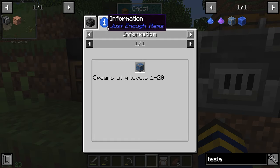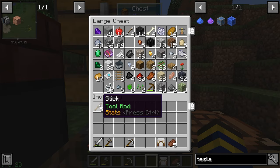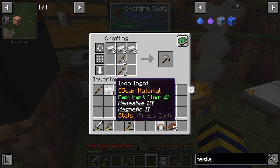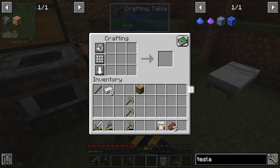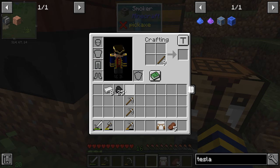Teslatite spawns at Y levels 1 to 20, so we're going to have to go down and mine for it. We'll also need more copper - this has been a very stingy seed for us. Let's make a couple more picks, get some torches ready. We got coal, so let's get some torches made.